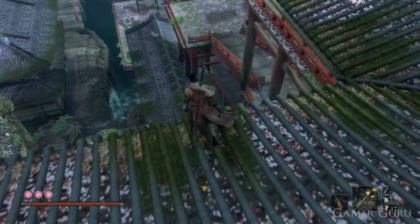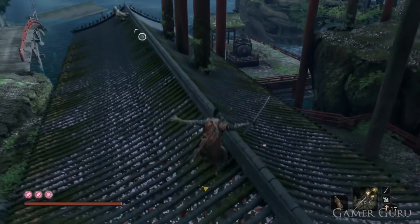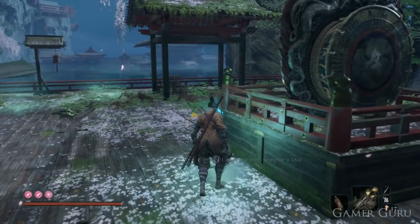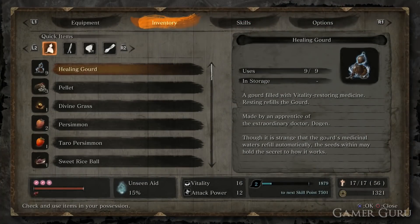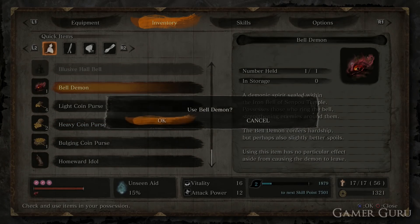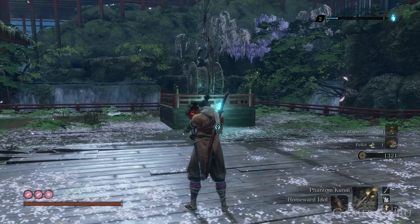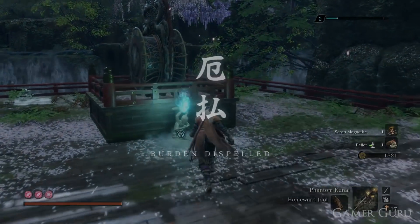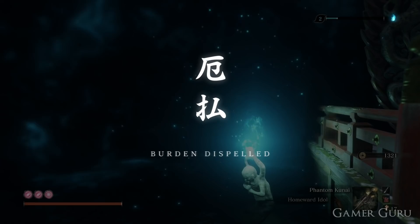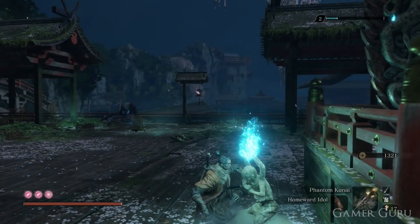I've also seen a lot of people online mention the Demon Bell — that if you've got it active you gain more skill points and more gold coins — but unfortunately that is not actually true. The Demon Bell does not make you get more skill points nor does it make you get more coins. The only reward for having the Demon Bell active is the likelihood of enemies dropping better items. For those unfamiliar, the Demon Bell is like the Champion's Covenant of Dark Souls 2, where enemies become more powerful in exchange for a slight reward.